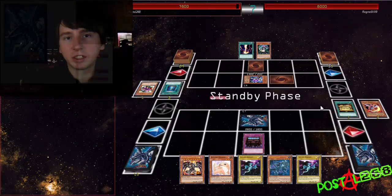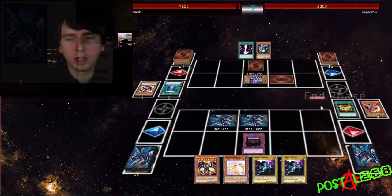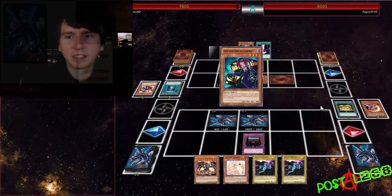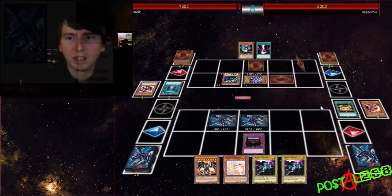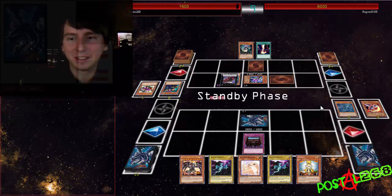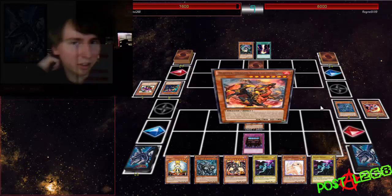Now this first duel here, I wasn't really taking him too seriously — it was some sort of stall dimension deck. He also was making a few mistakes, which you'll see here in a second. He'll use that Raigeki after I summon Azir, and you'll see.